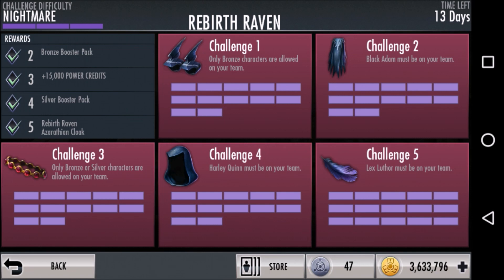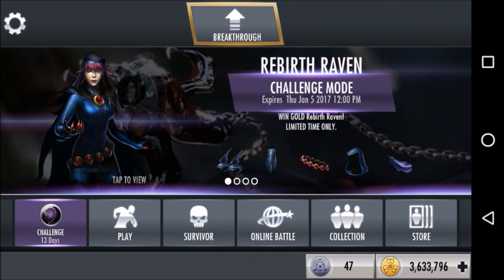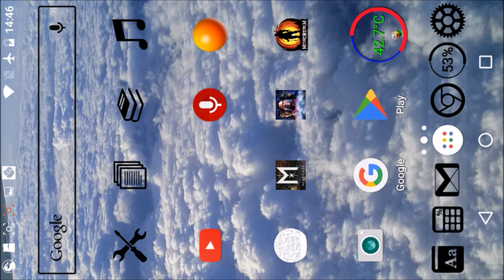You can see here that we've completed the challenge at Nightmare Difficulty, which means we shouldn't be able to play anymore for copies of the challenge character. So the first step is going to be to start Injustice from a clean start, which means close it by swiping it out of your list and starting it up again from scratch.